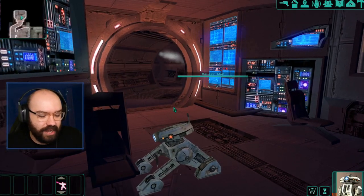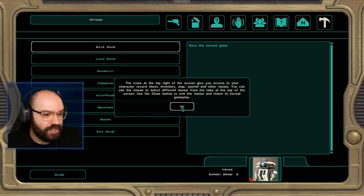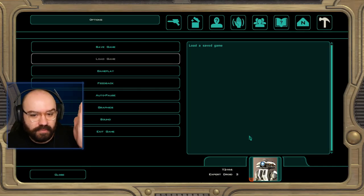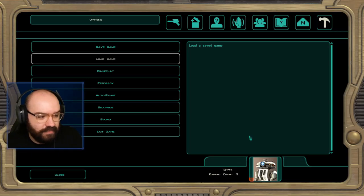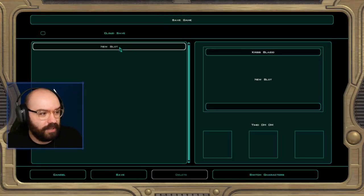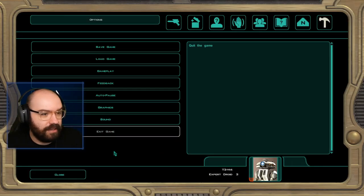We're on the Ebon Hawk playing as T3. The game told me to go back and get the opening crawl, so I saved, created a quick temp character, and confirmed the cutscene capture now works. Then I restored my main save. We need to save Chris Blythe, who's lying in the medical bay in critical condition, and find the hyperdrive to restore primary power.